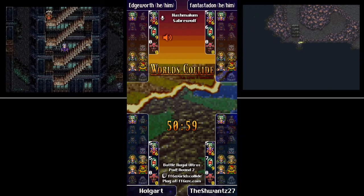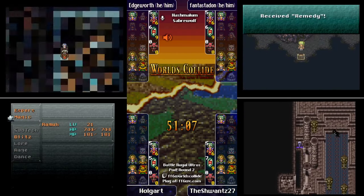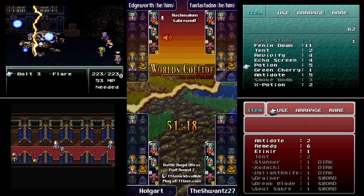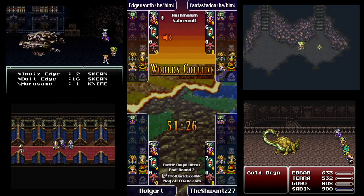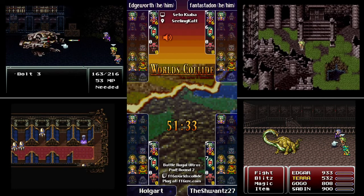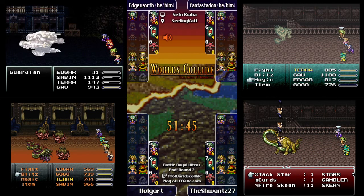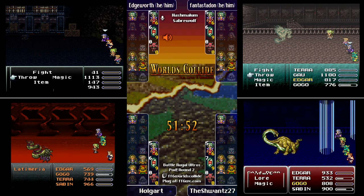Holgart is doing the Phantom Train check. We do have a Blitz user — if the boss turns out to be the actual train and they don't Suplex it, that's a plus 10 added to their time. Oh, we just jinxed Edgeworth — Guardian! But he's got Bolt 3 so it should be fine. Guardian now is the time to find him, not as a statue. We have Bolt 3, full Shuriken, Thunder Rod, Thunder Shield — we're fine. Tentacles on statues can be devastating even if you have the damage, especially with a shrunken party.